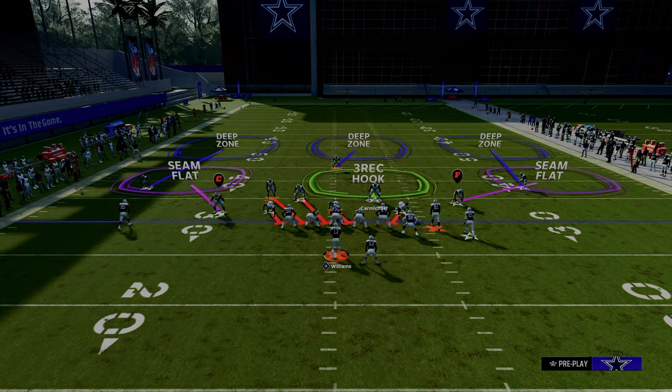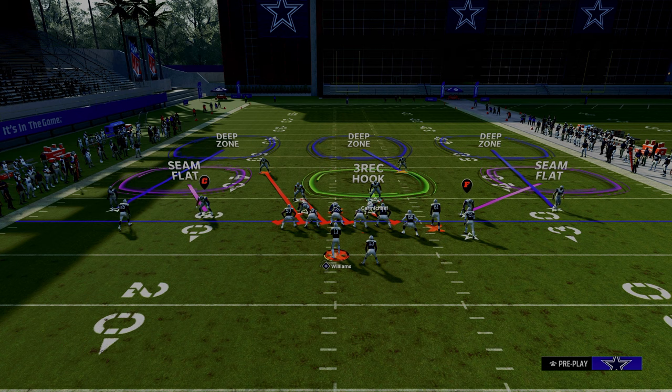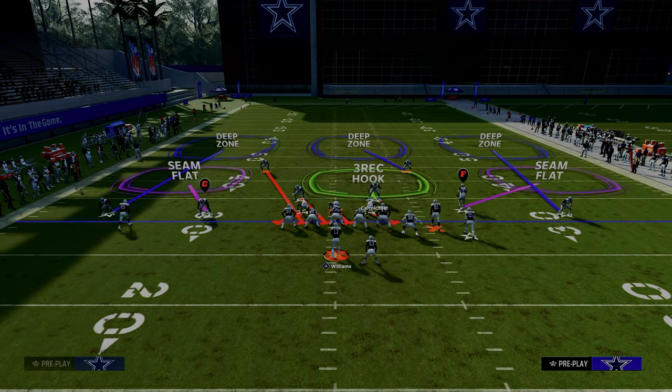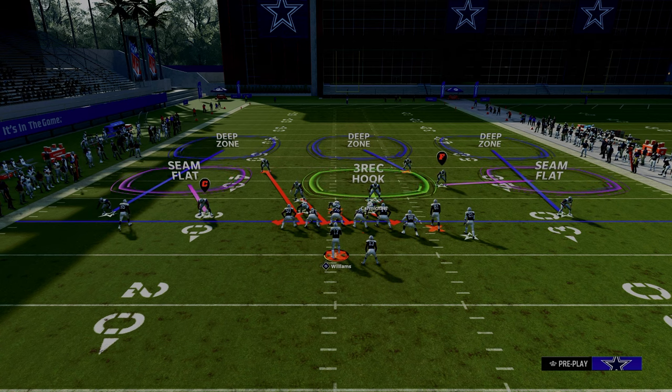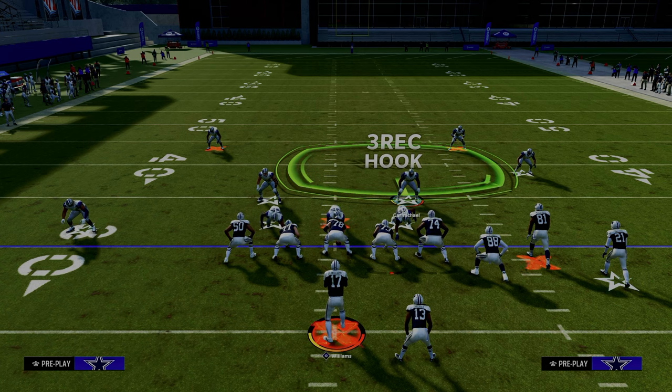We're going to call free safety zone blitz. When we come out, we are going to pinch our defensive line, we're going to press, and then really importantly we are going to back off the slot corner on the right side. This is kind of the standard alignment of Dollar right — pretty much how Dollar looks every single time.